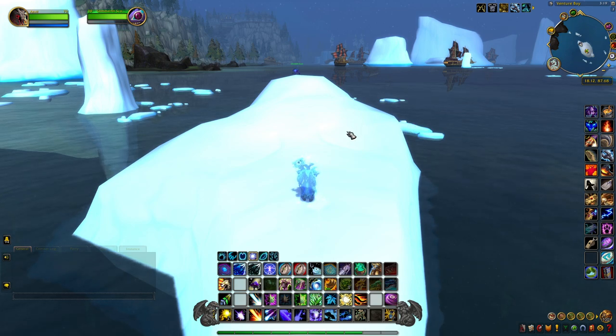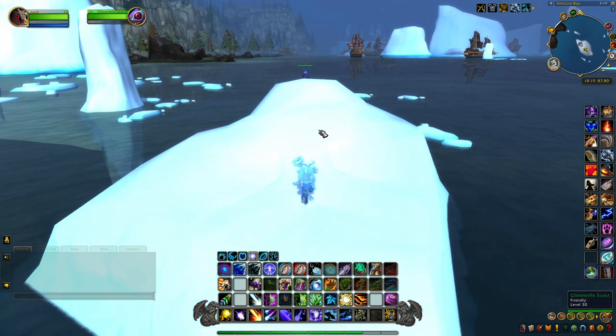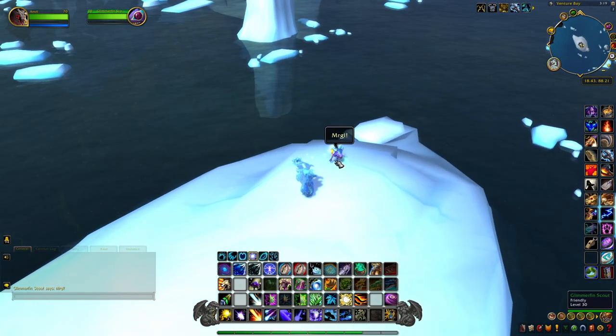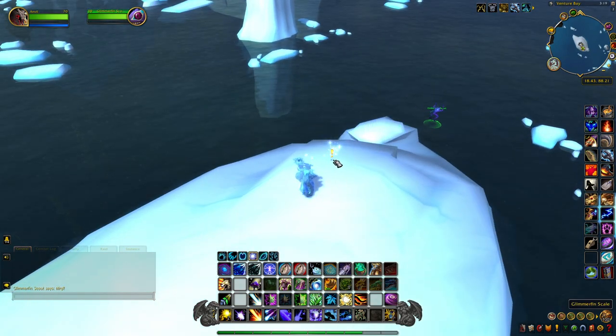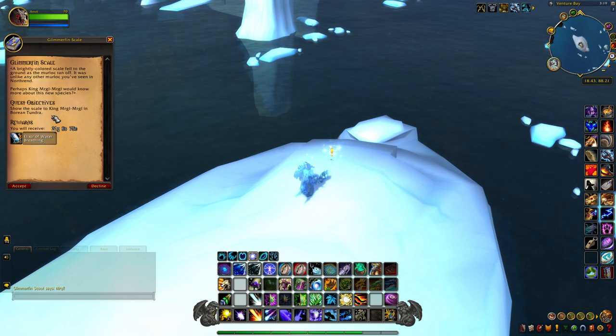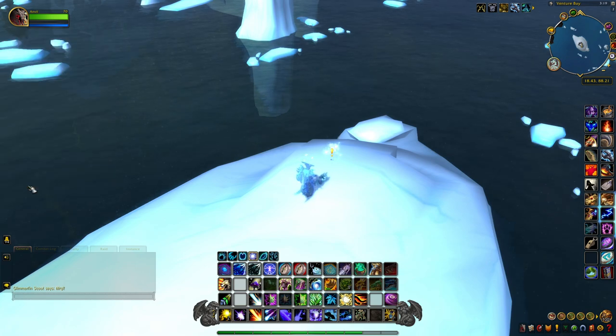I'll put all the steps to acquire this pet and all the waypoints in the description below. Once you get to this ice shelf and you see the Glimmerfin Scout, all you want to do is run up to it and it'll run away. When it runs away it'll drop a quest, which will ask you to go see King Mergle Mergle in the Boring Tundra.